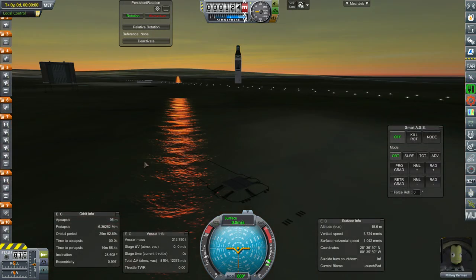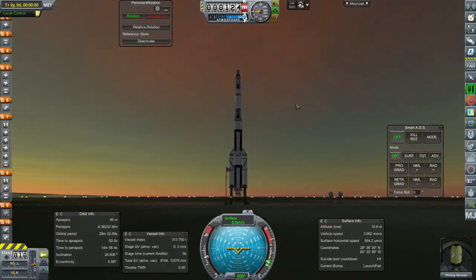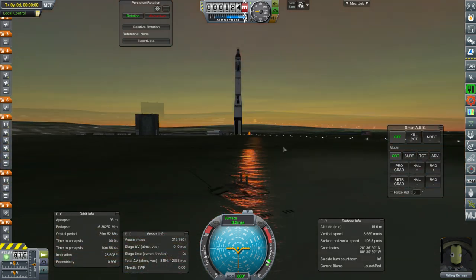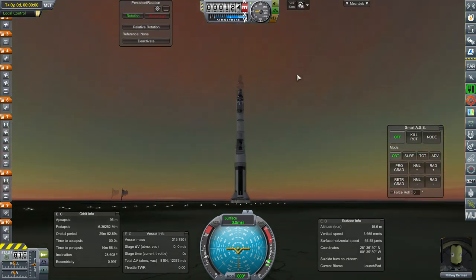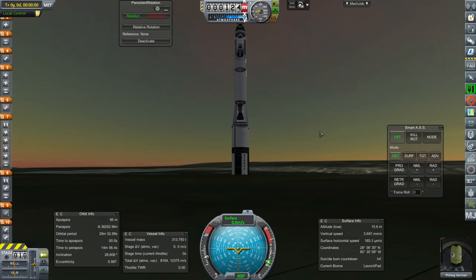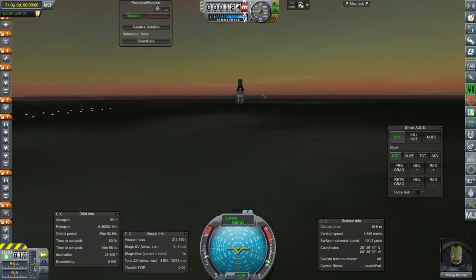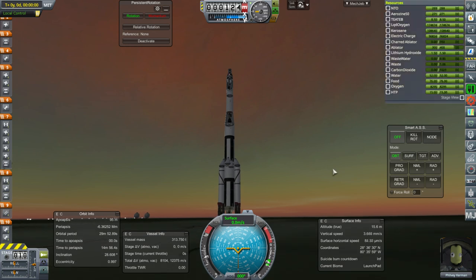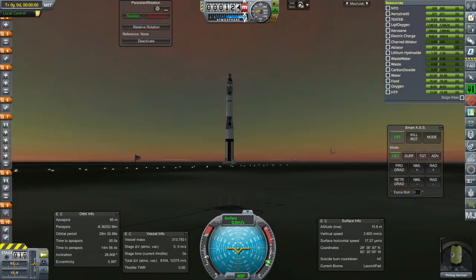Back to Space Center. I think I need to restart the game. Phil V is on the launch pad with the rocket. This is highly irregular. Normally the scatterer issues stop when you bring the thing out to the launch pad, but this might be more than a scatterer issue because we've got some transparency — it looks like half of the normals are opposite of what they ought to be. I don't know what the heck is going on right now.